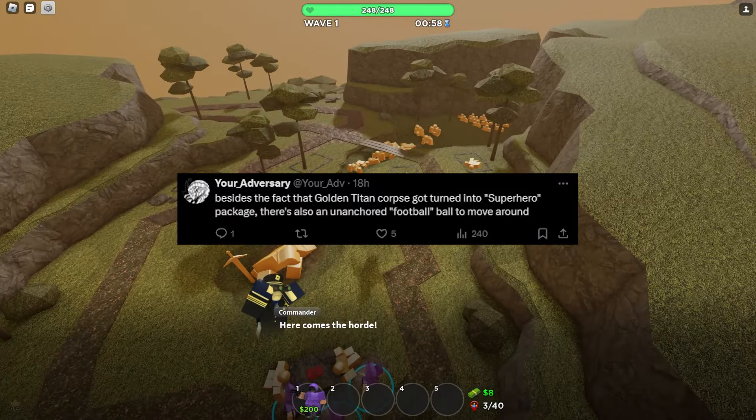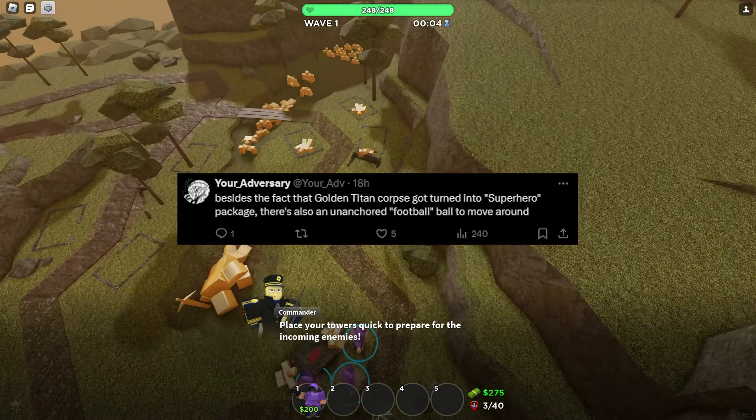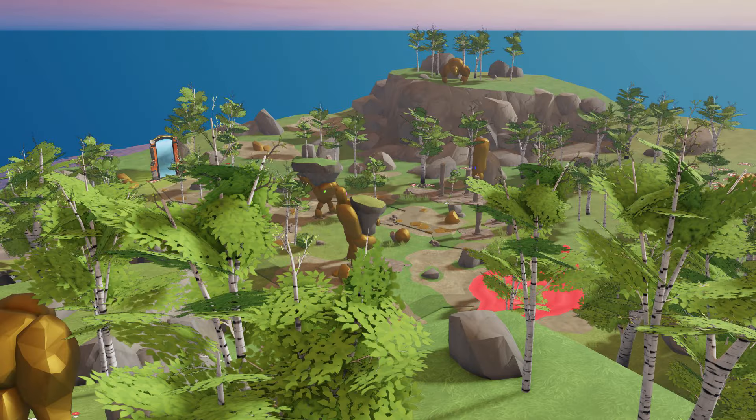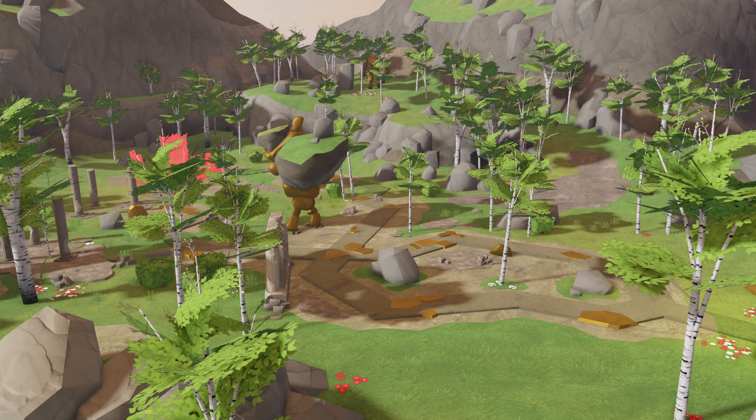Adversary mentioned that besides turning the Golden Titan corpse into a superhero package, there's also an unanchored football that can be moved around, which is very unusual. The Golden Titan is no longer the same as we knew, so it seems we are slowly forgetting the existence of the Golden Titan as this map gets reworked.